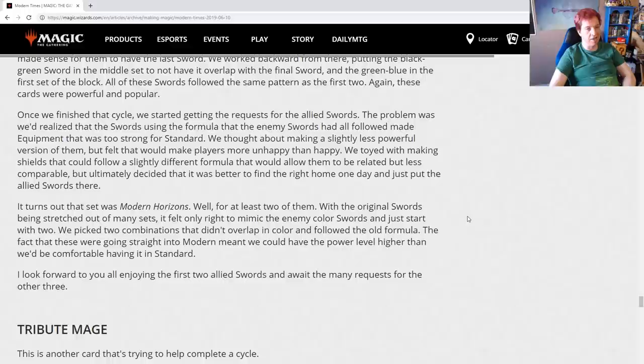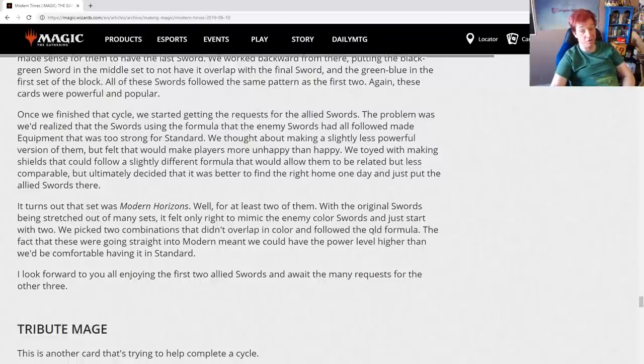Once the enemy-colored sword cycle was finished, requests started coming in for the allied-colored swords. The problem was that using the same formula made equipment too strong for Standard. They thought about making a slightly less powerful version, but felt that would make players more unhappy than happy. They toyed with making shields with a slightly different formula, but ultimately decided it was better to find the right home one day and just put the allied swords there. That set was Modern Horizons — at least for two of them. Mimicking the enemy-colored swords, they started with two combinations that didn't overlap in color. Going straight into Modern meant the power level could be higher than comfortable for Standard.